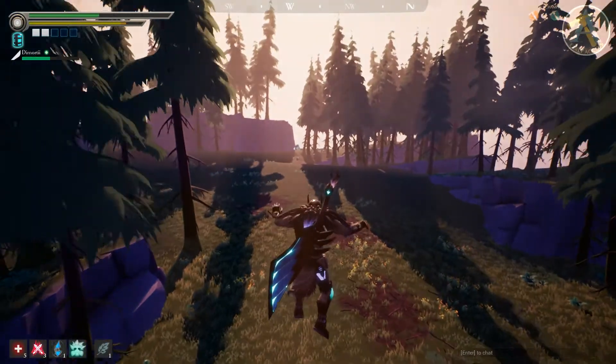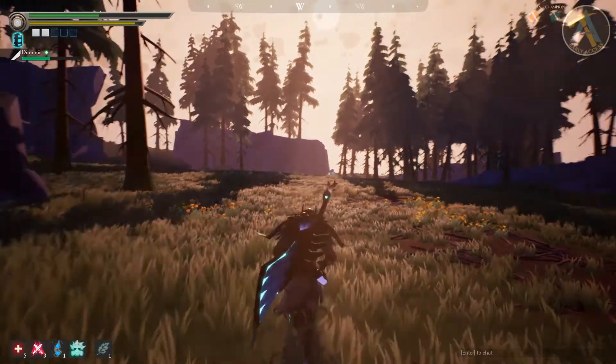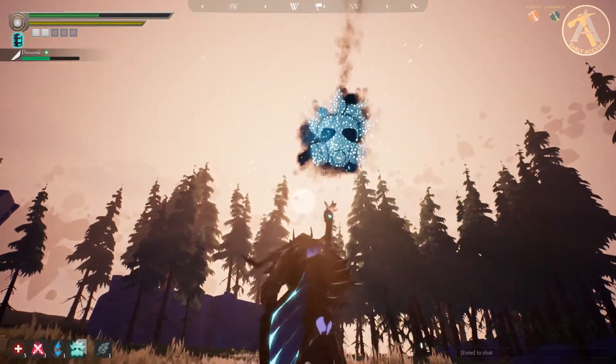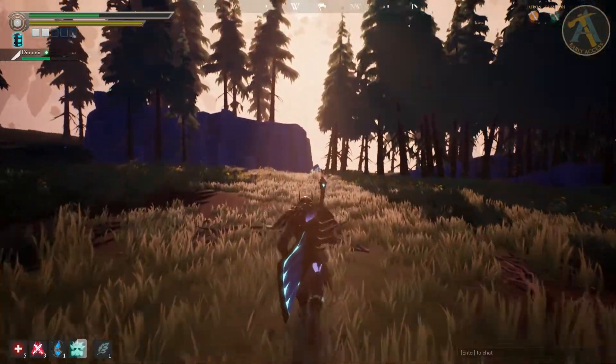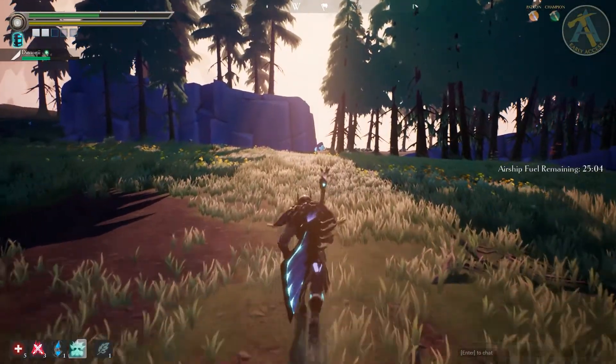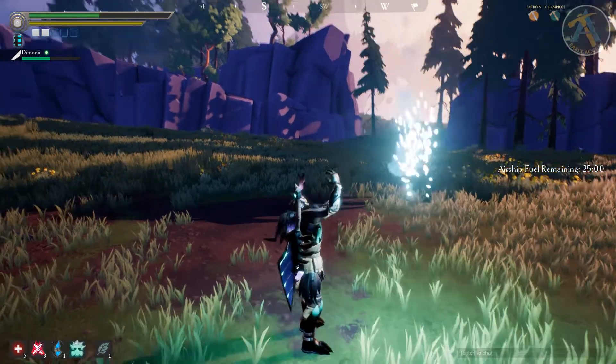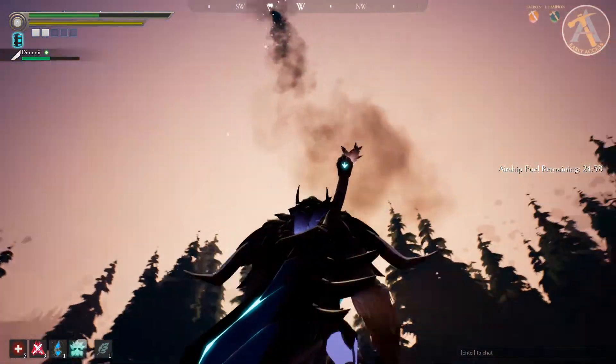Spotted a behemoth and want to let your team know? Use your flare bound to key 4 to signal them. If you want to shoot it further to be exactly over the behemoth, just shoot it while running to launch it forward, or launch it while standing still so it goes straight into the air.